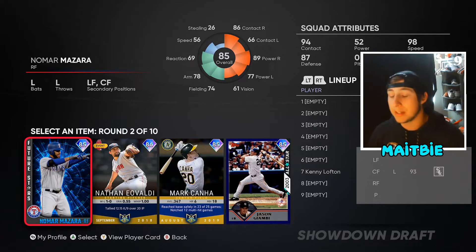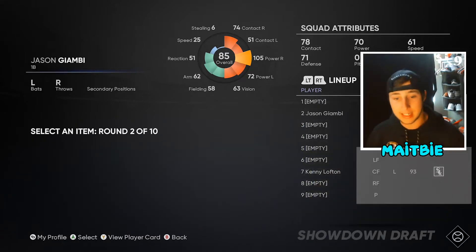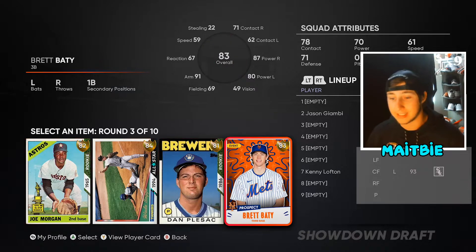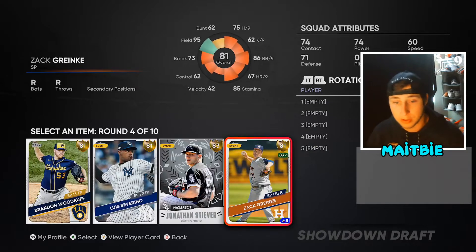The next guy — I'm not going to pick a pitcher, do not pick a pitcher. I'm actually going to pick someone that destroys right-handed pitching and it's going to be Jason Giambi. The next pick, we've got Joe Morgan here — Joe Morgan might be the guy — but Brett Batty also has 87 pop. I think Brett Batty is going to be our guy because there's not really a third baseman option.